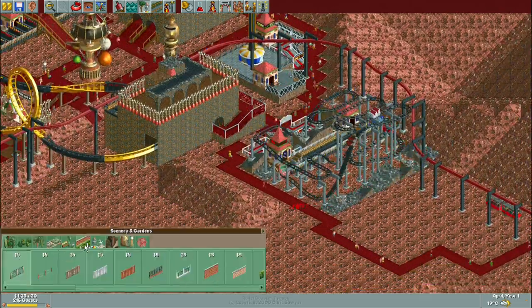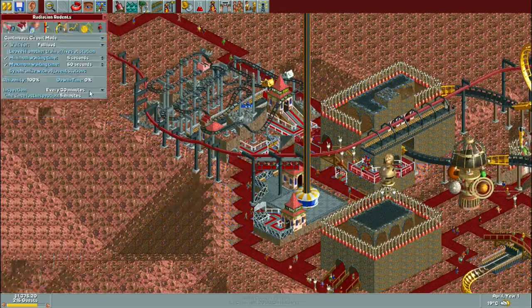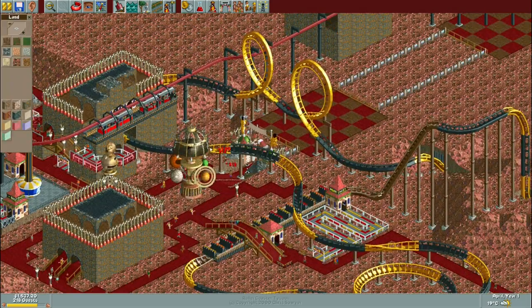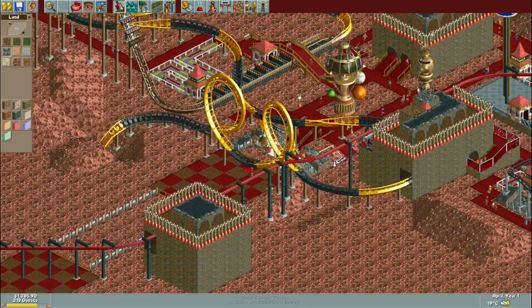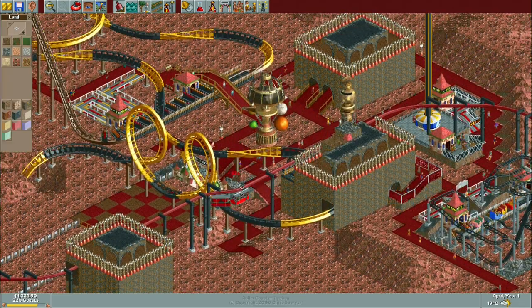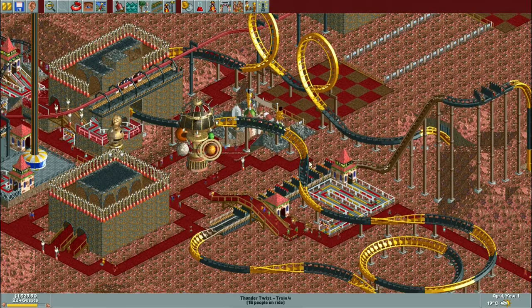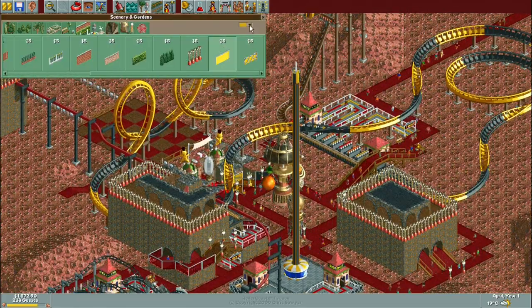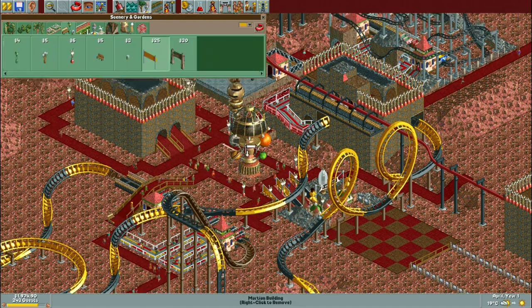I also reduced the length of the stations because they were dominating the landscape even though there are only three of them. This meant I had to reduce the train length to two cars per train for the three trains rather than three, but I didn't think that was too much of a sacrifice.